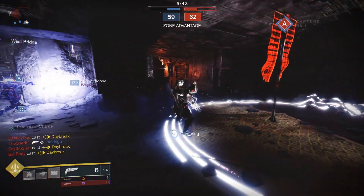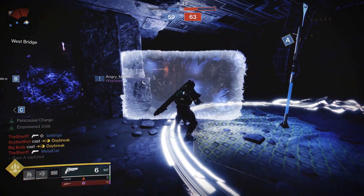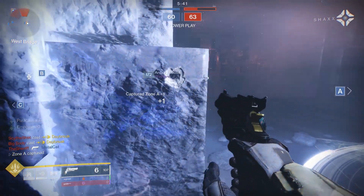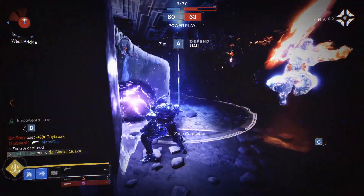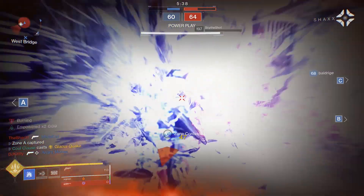Remember, Glacial Quake has freeze on activation if a target gets close. It works well if roaming supers are kind of walking you down, because you can time it — activate, it will freeze them. It can work really, really well. It's a risk/reward.